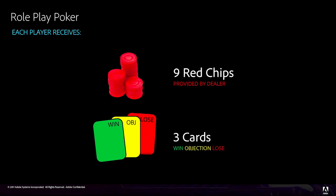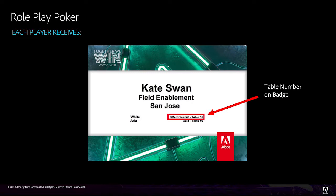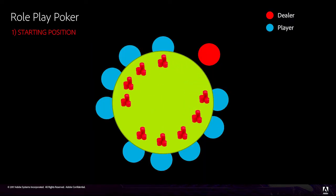When you arrive at your table, you'll need to distribute the following to each player: nine red chips and three cards — one green, one yellow, and one red. If players at your table are unsure where they should be sitting, they should consult their badges, which have their table numbers listed. After you've distributed nine red chips and three cards to each player, the game can start.